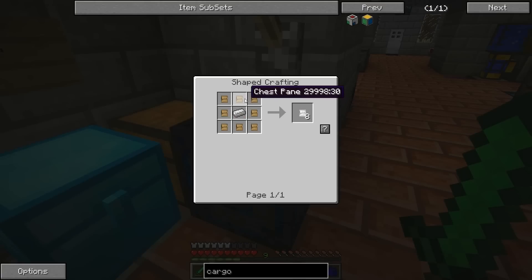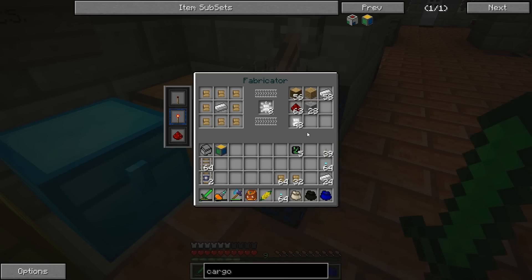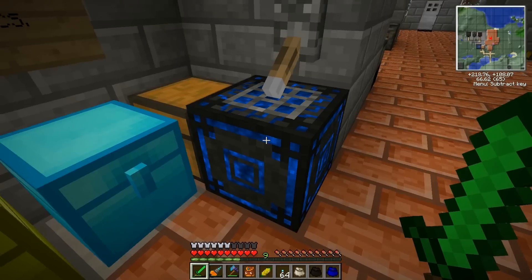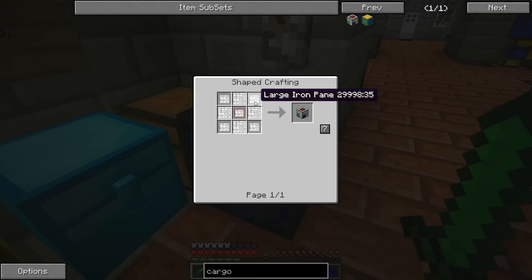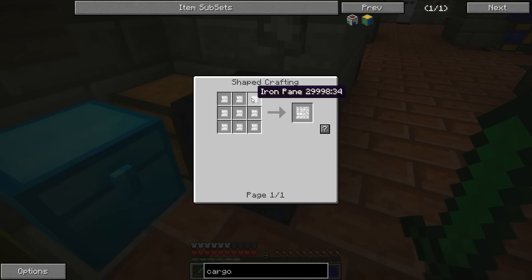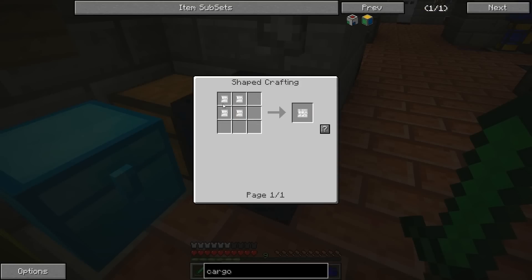Now we need that one, so we're going to need some iron. We've got 48 of those. Let's make the large ones first. Oh, damn it — I didn't want to make that many. What a waste. I only needed four and I made 12. You've got to pay attention with this fabricator, man. It's like big business. Let's make some of these, which we probably don't have any more of the smaller ones now, because we're an idiot.